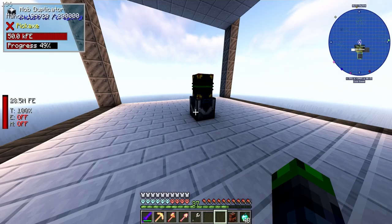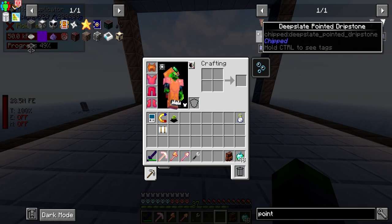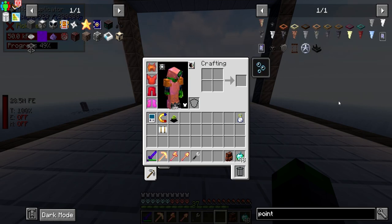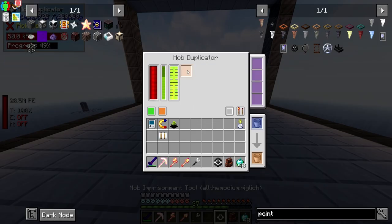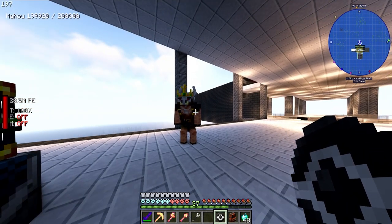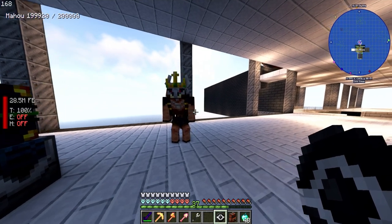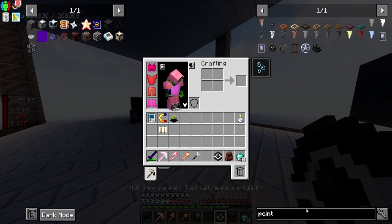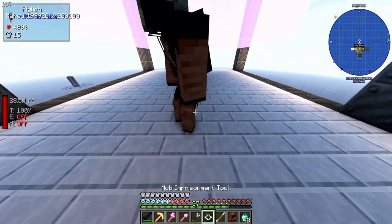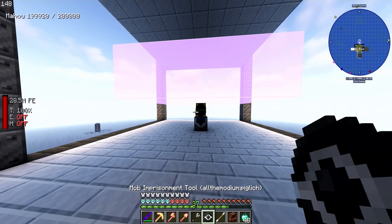Can it — no. Hmm, dang it. Interesting. What happens if we bring him out? I don't think he likes me. Okay, I guess that didn't work. What happens if we do this and try to sample him? Nope, you can't sample him.